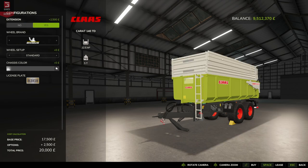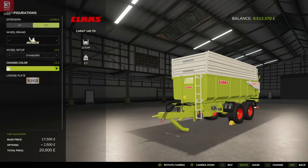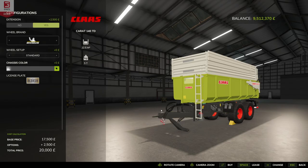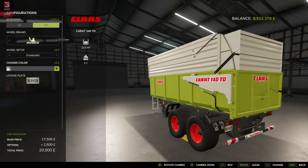It weighs five metric tons — the extension is effectively weightless. We do have a chassis color option, so we can have black, gray, or green. Go for full Class with that one — really nice, though we can't always see it so well in the store.